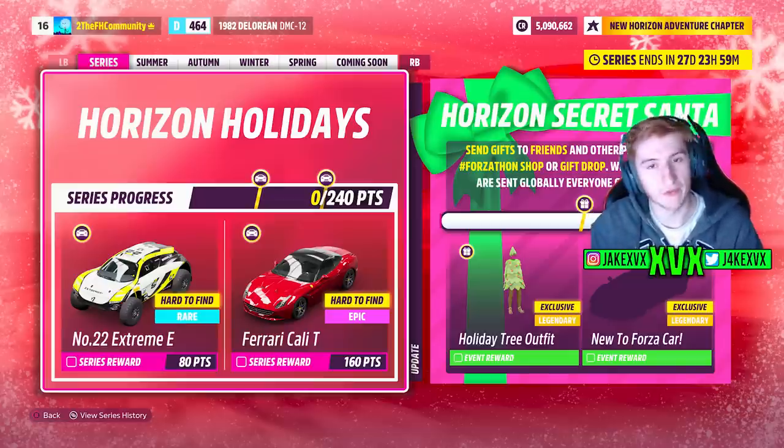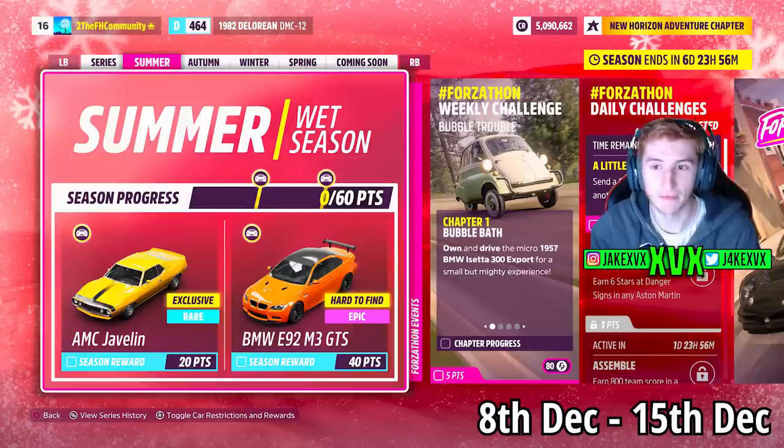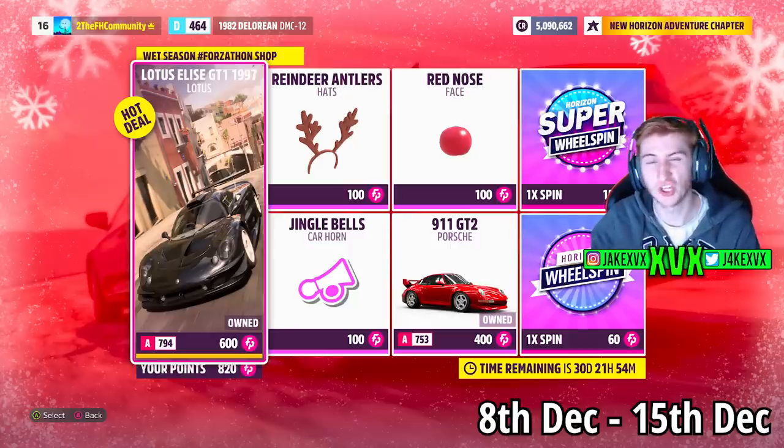The first week of the festival playlist is Summer, which starts on the 8th of December. For 20 points you can get the AMC Javelin and for 40 points the BMW M3 GTS. The AMC Javelin is one of the new cars. The Forzathon shop that first week has stuff like the Lotus Elise GT1, Porsche 911 GT2, a Red Nose, Reindeer Antlers and the Jingle Bells Car Horn. I'm going to leave on screen some screenshots of the rest of the challenges available that first week.